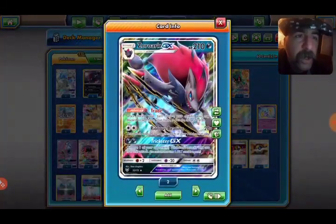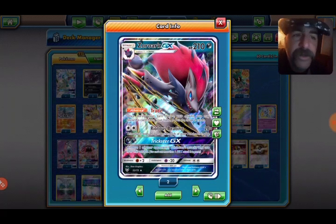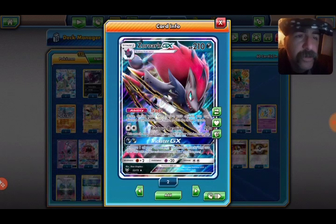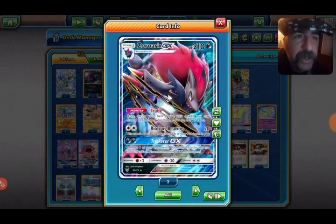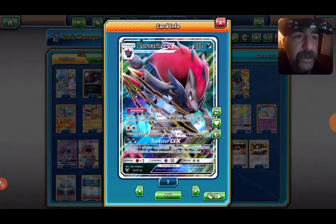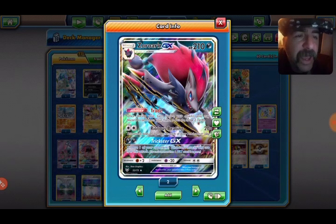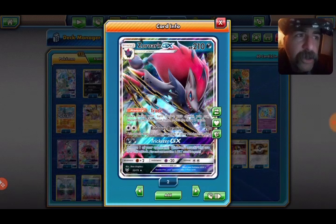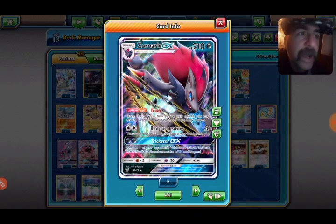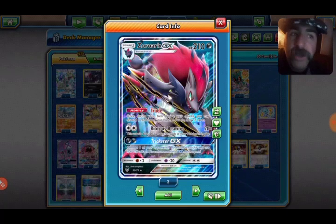The new Shining Legends tech: Zoroark GX. This is wrecking the scene in Japan and it's going to do the same here in America. Zoroark GX is a great new Shining Legends Pokémon — 210 HP, which is really nice, a Stage One. The ability you're using most of the time is Trade: once during your turn, you may discard a card from your hand and draw two cards. That is built for Marshadow right there — discard one of your Pokémon, get it into your discard, and now you've got an ability or attack that Marshadow can use, and you get to draw two cards in the process.